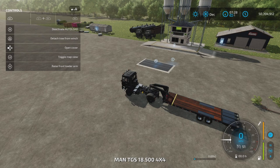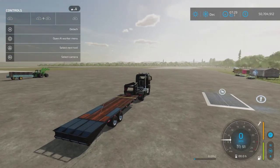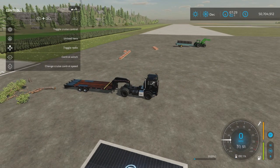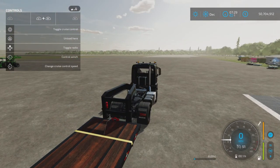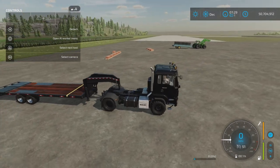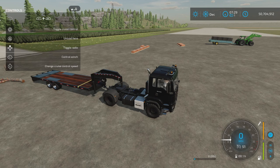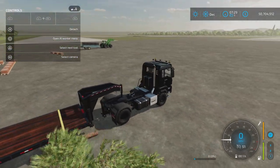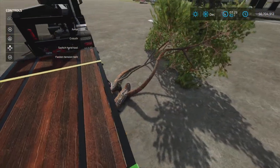We have the trailer. Let's see - open cover, no. Control winch: R1 and L1 and left. There we go - to the right, and it should - there we go, we are reeling it in. To the right it's reeling in. Not sure why there's a winch on there because it only hooks up to trees for the moment.